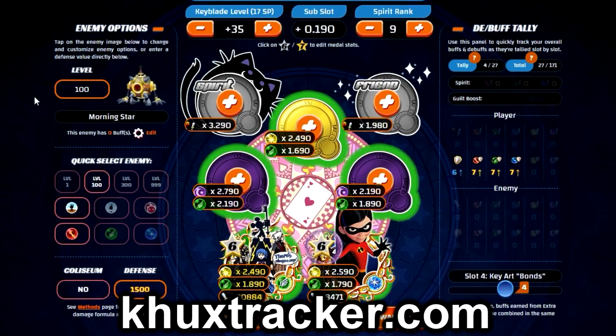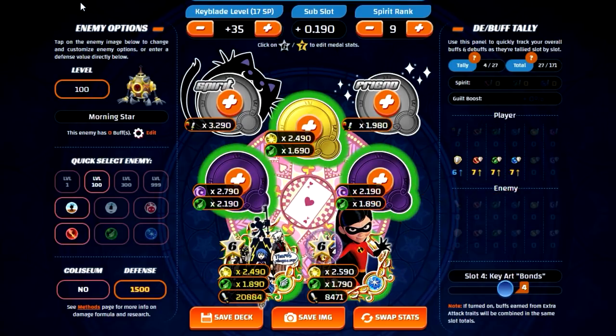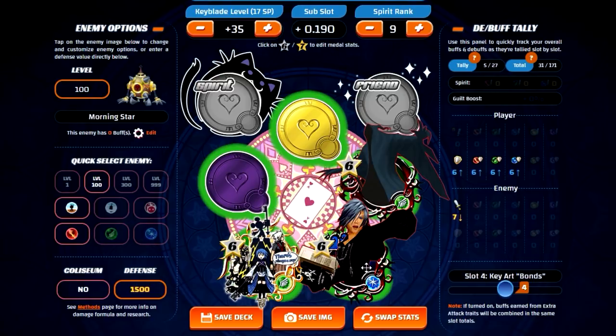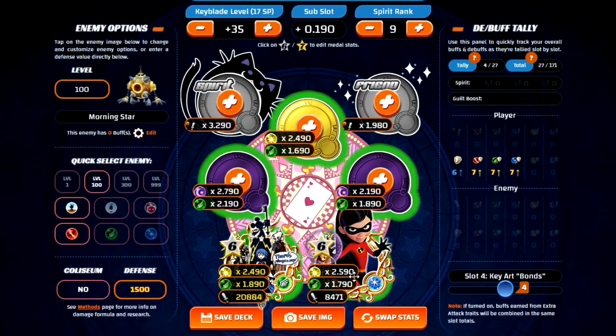One thing I want to show you guys on khuxtracker.com is that if you're using Prime Violet, you only need to cast her once — or if you have extra tech, just use her twice — in order to have near maxed out defense buffs. The only thing that using Prime Violet twice would not accomplish is that the general defense would not be completely maxed out — it would be missing one more general defense tier. But that is still significantly better compared to triple casting Zexion Plus, where even using him three times you only get six defense buffs for all defenses, which is quite a bit less compared to Violet who only needs two casts to near max out everything.